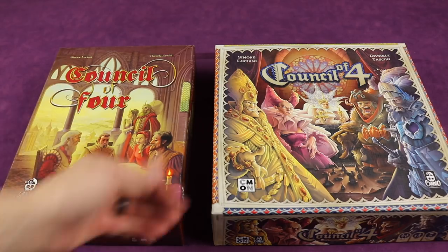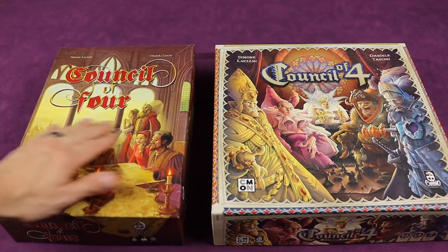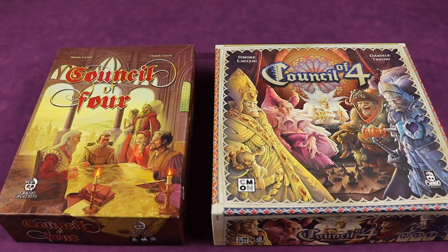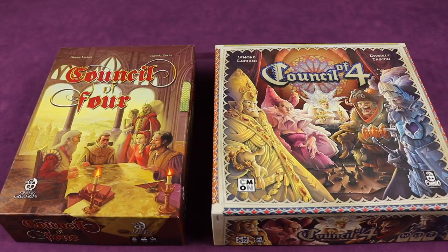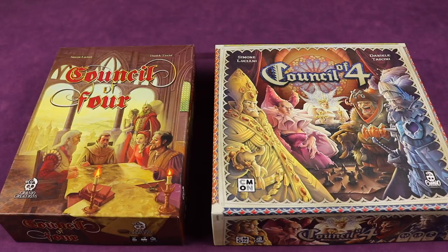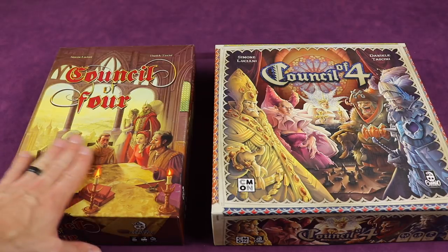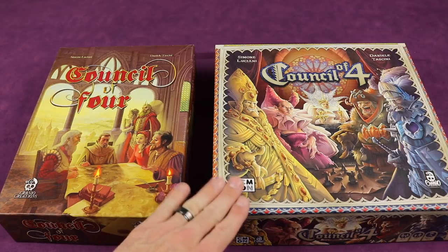We'll take a look at the boxes — the original edition and the second edition. Two things: art and box size. Art is very subjective. I actually prefer the older art — it makes me feel more like an older council, whereas the new one looks more like a fantasy world, which I think a lot of people will like better. However, I do like the box size of the second edition better. It's that more standard ticket-to-ride size box that fits well on shelves.